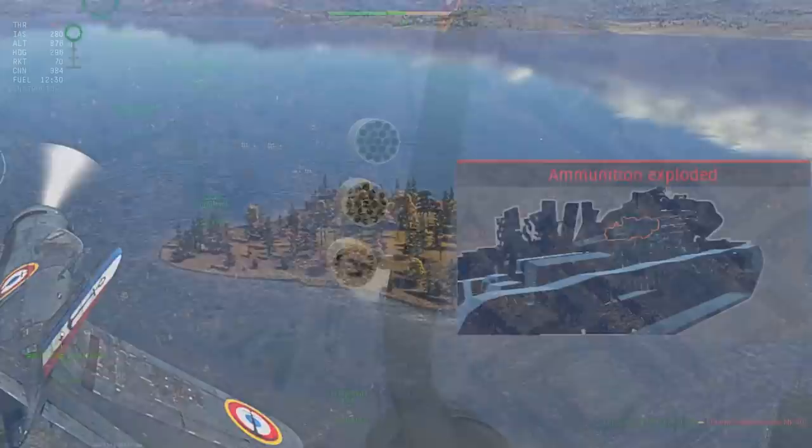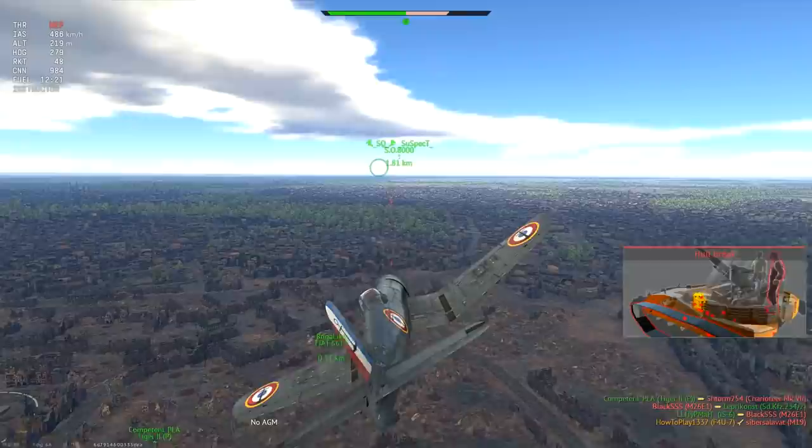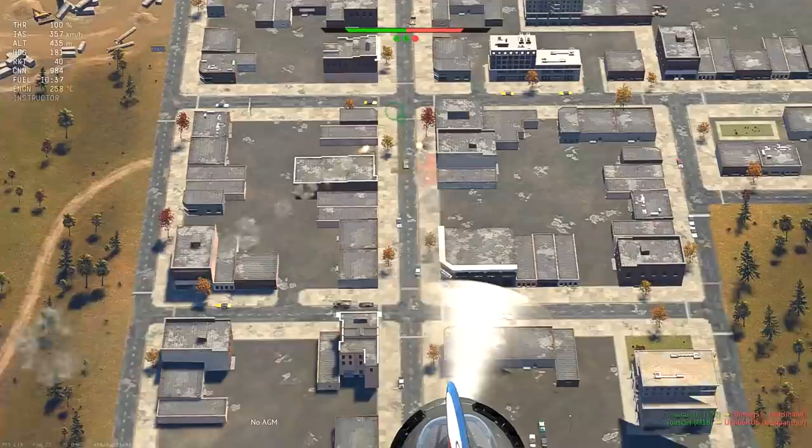It gets even easier with hull-breakable vehicles. Unlike when using bigger rockets, 1 kilogram explosions happening near such tanks won't deal enough splash damage, but a direct hit will most likely result in a hull break.